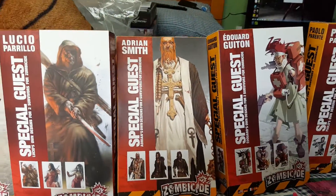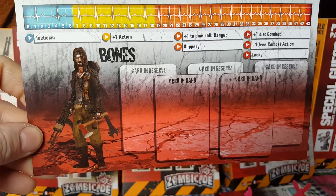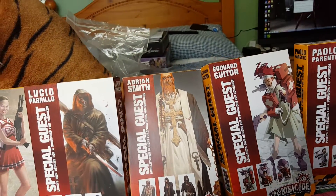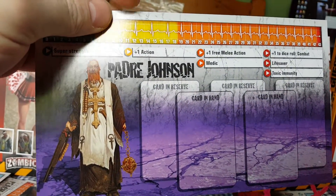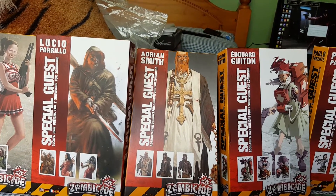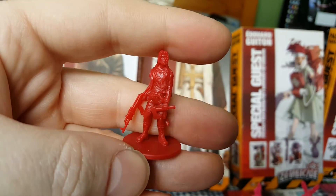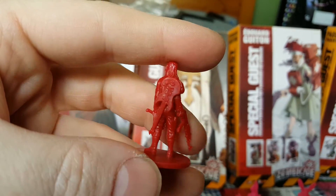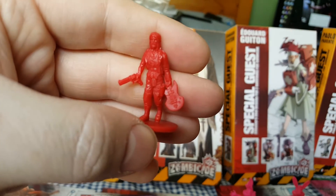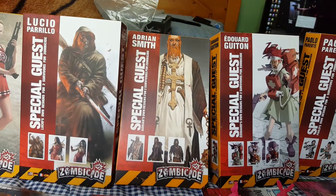On to box number five — this is the Adrian Smith box. We have Bones, I think this is the Season 2 one, and Padre Johnson. Here are the miniatures — we'll start with Bones first, and then Padre Johnson.